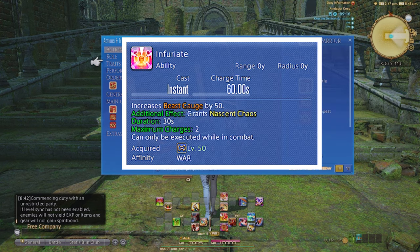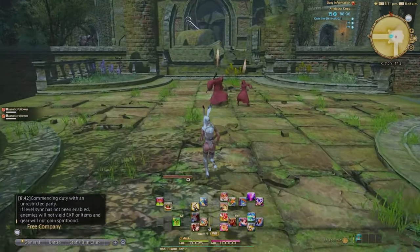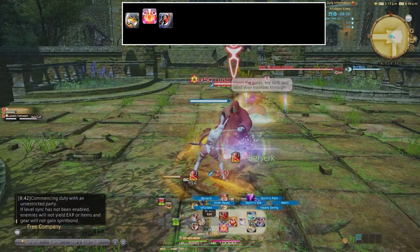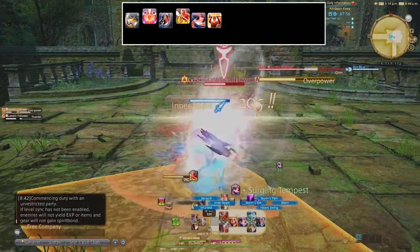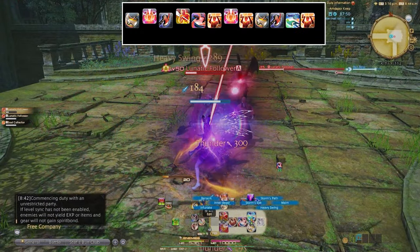At level 50, we get Infuriate, which is a major player in rotations — it essentially gives you 50 Beast Gauge to spend. Warrior's level 50 single target rotation is: Heavy Swing, weave Infuriate, Maim, weave Berserk, Storm's Eye, Inner Beast, weave Infuriate, Inner Beast, Heavy Swing, Maim, Storm's Path, Inner Beast.